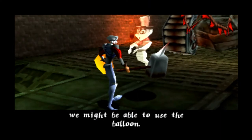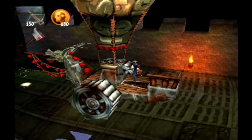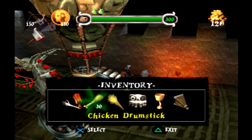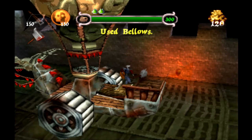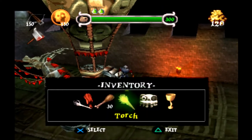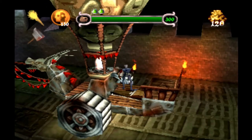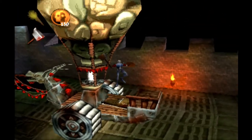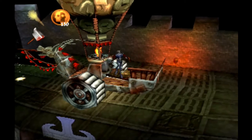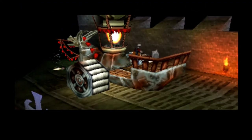If we could get the fire going, we might be able to use the balloon. Yes, we will. So hold up — let's just place this bellows according to that shape over there, on top of this. Let's see — we're going to have to use this torch to light the bellows. Here we go, just a little more, just jump until it works. And there we go — I wonder where it takes me.